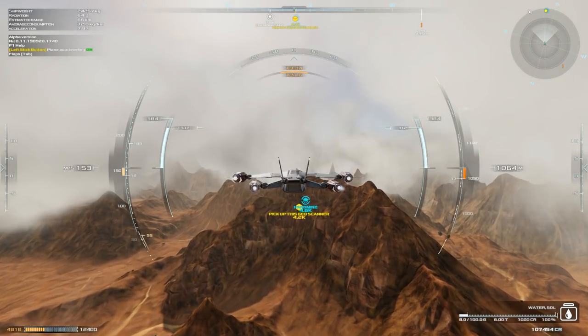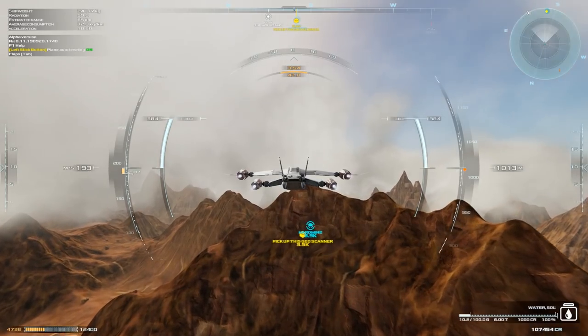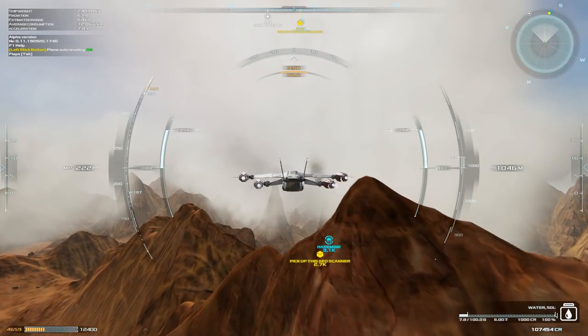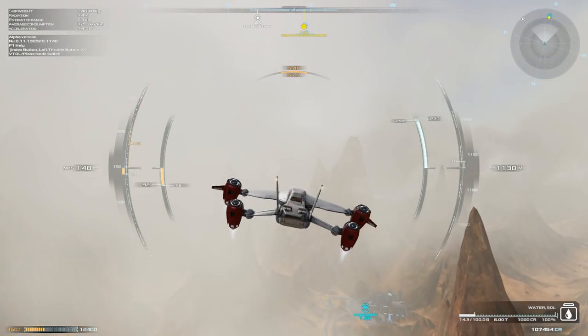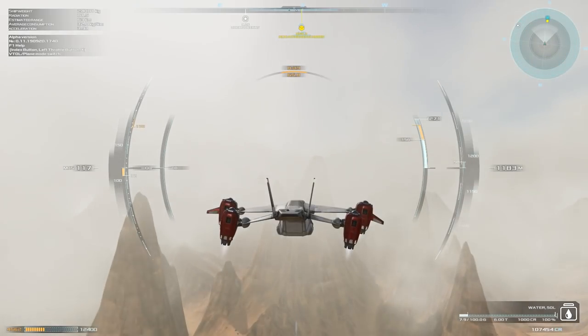Something we can see here is how environmental factors actually cause issues. The clouds are low here, affecting visibility. Hard Mine is right here but we will have to fly through some of these clouds, which could cause us to hit mountains if we weren't careful. Hard Mine is right below us though, so we need to slow down.